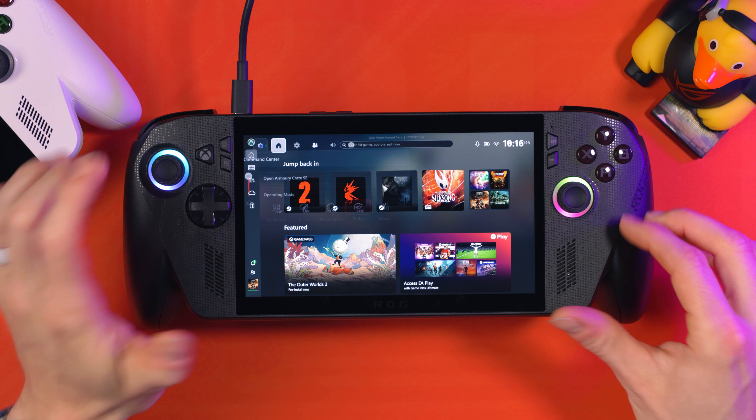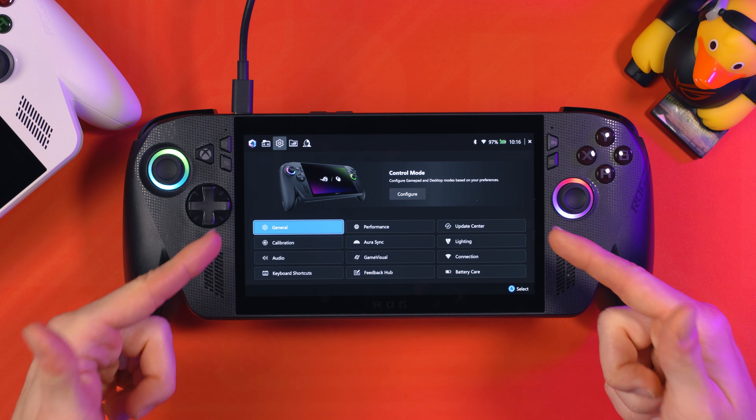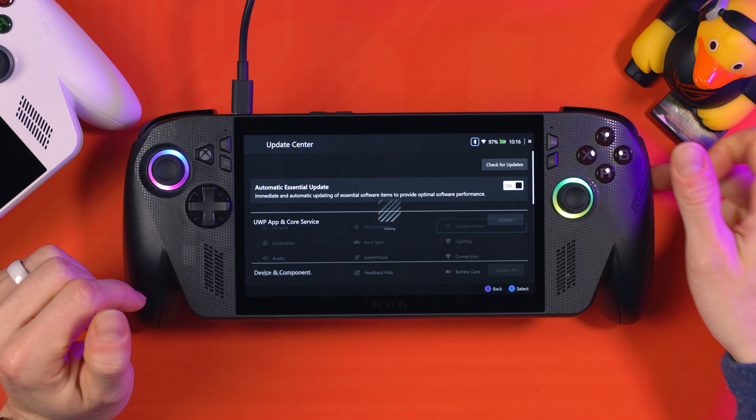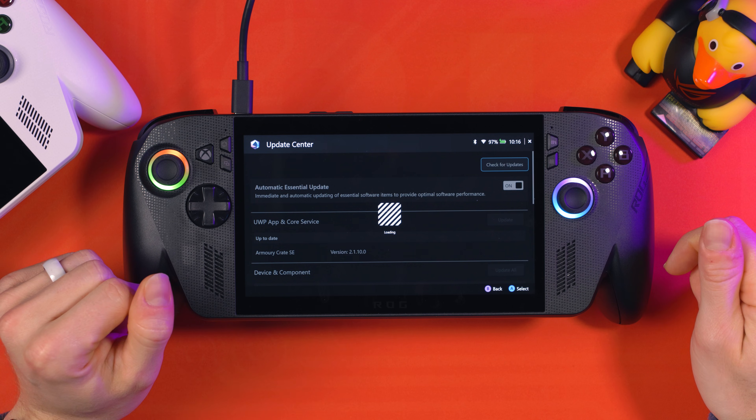There are still more places to update. Press your Armoury Crate button and then Open Armoury Crate. You should land on the main page and then you'll see Update Center at the top — go there and hit Check for Updates. So you've got three places to check: Windows Updates, Microsoft Store Updates, and Armoury Crate Updates.